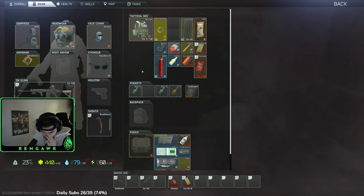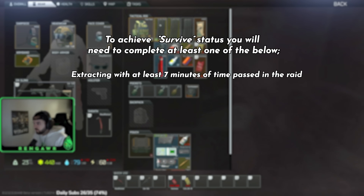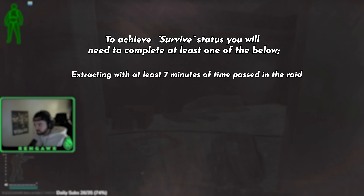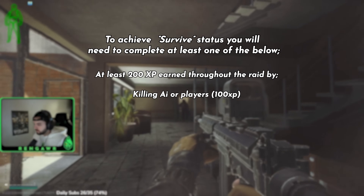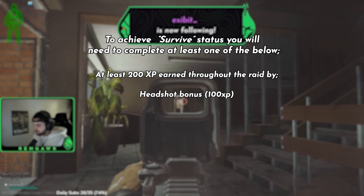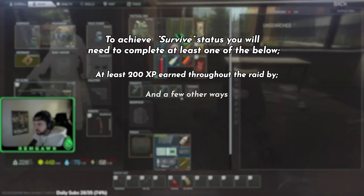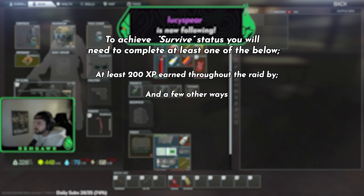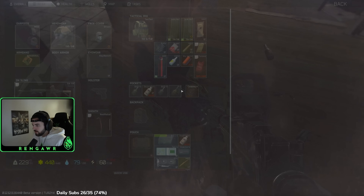To gain credit for completing each map, you have to extract with the survive status. You earn a survive status upon successful extraction with at least one of two requirements: at least 7 minutes have passed since the start of the raid, or you've earned at least 200 XP. XP can be earned by killing AI or players — around 100 XP per kill — through headshot bonus around 100 XP per headshot kill, from healing, looting, and pressing F on dead corpses.